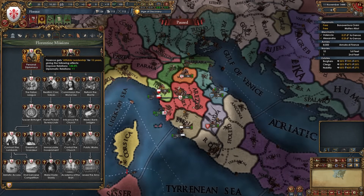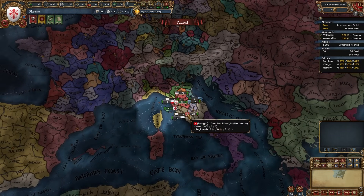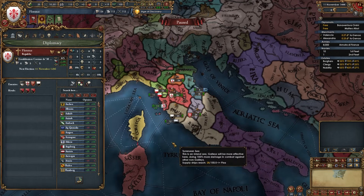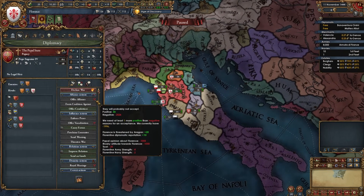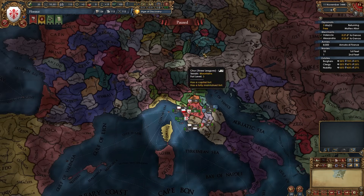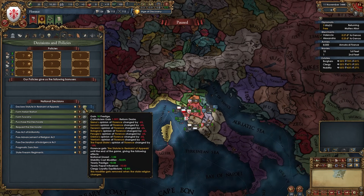To complete the 'Italian League' mission we need 2 allies in Italy for a permaclaim on Tuscany and Emilia Romagna. The ideal allies are Milan and the Pope. If the Pope has rivaled you, don't rival them back — keep improving relations until they unrival you. In my case I can't ally the Pope yet, so I'll ally Saluzzo temporarily just to take the mission and then break that alliance. Don't take the 'Declare Statute in Restraint of Appeals' decision — it will anger the Pope further.